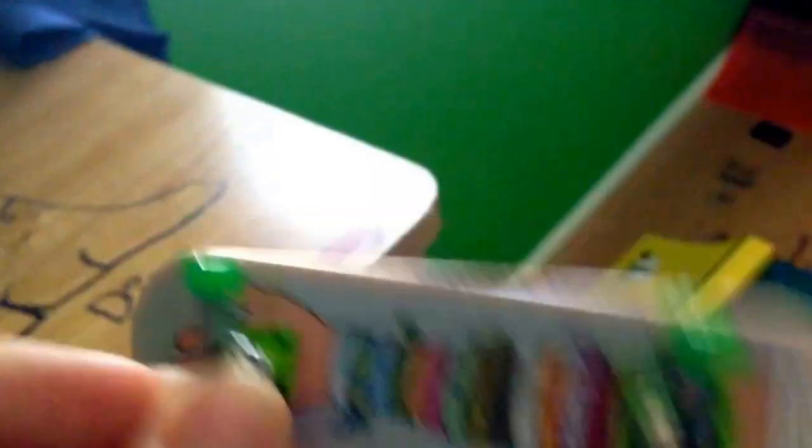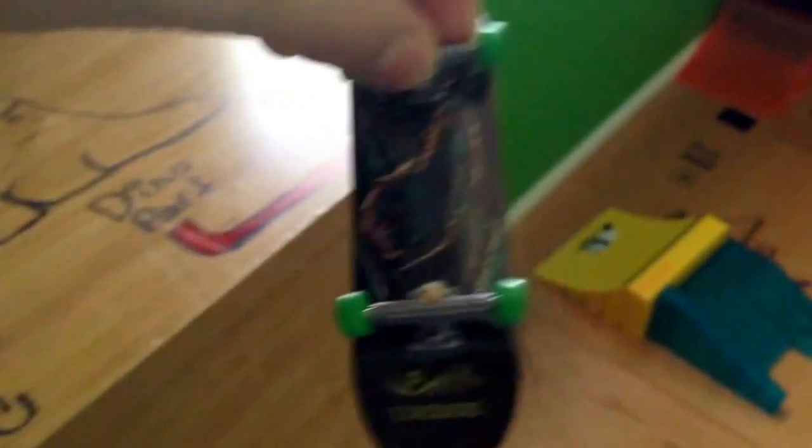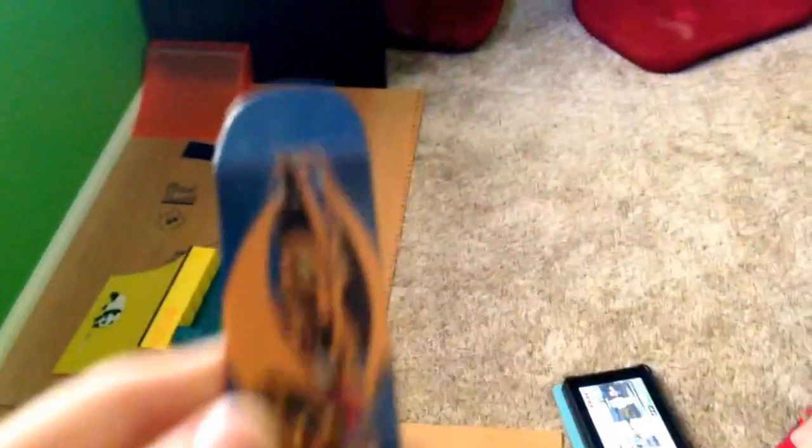Let's see, I got this one. Pretty nice. I got this werewolf one. Skeleton one. And this means to go inside. And I have this Tony Hawk one, which has nothing on it. See, no wheels. So I might be doing a giveaway on this. I don't know.